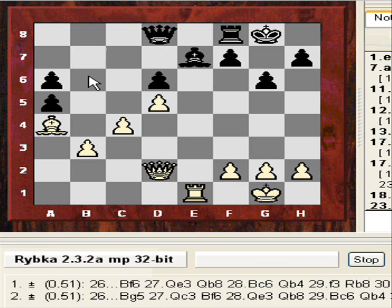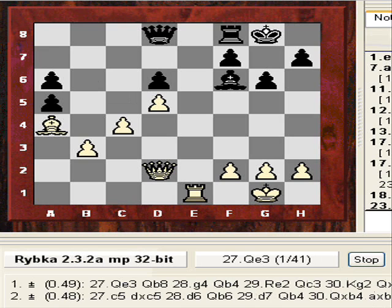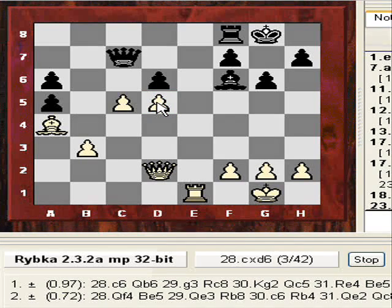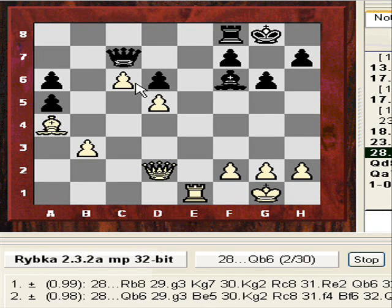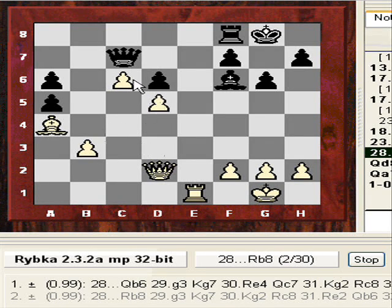So why would the evaluation shift here? Maybe it's the c5 breakthrough — does Rybka like c5? It does like c5. This breakthrough is making sure this pawn is going to be a very dangerous passed pawn, or it's going to support c6, which is a massive cramp in black's position. It seems black is having a really hard time now. On the evaluation it's gone up to nearly a pawn's worth — you can see visibly there's a big space advantage.